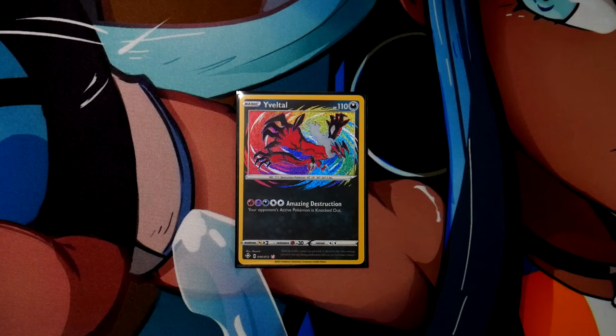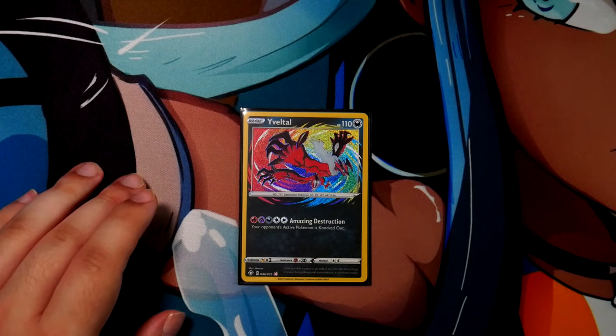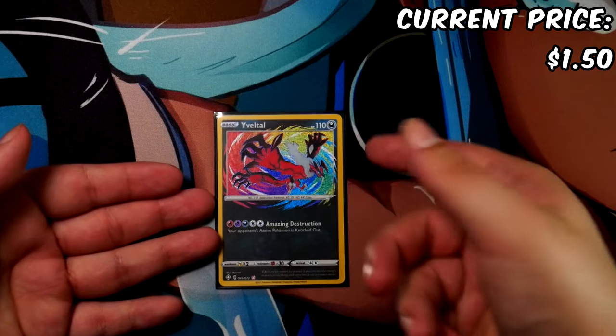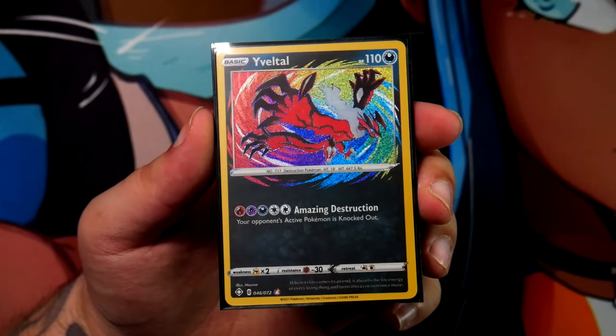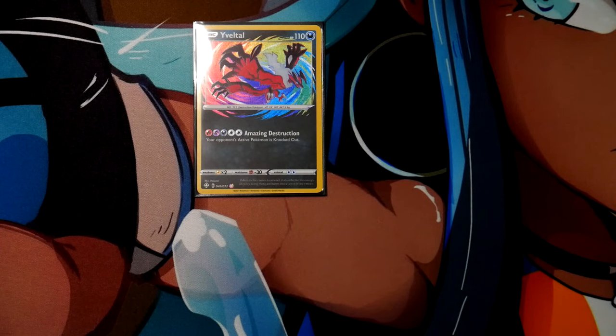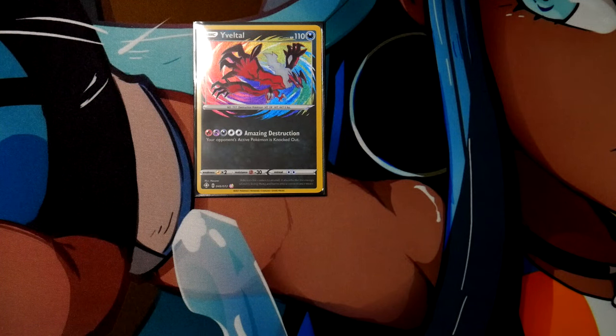Amazing Rare Pokemon cards — I only have one, but there are eight in total, and all of them are incredibly cheap. For example, this Yveltal can be had for like $1.50 with shipping. For such a nice card — these Amazing Rares are so, so cool. I'll put up a picture of each of them including the price so you can see which one you might want to buy. The Rayquaza from Vivid Voltage is probably the most expensive one, but even that sits at like €3.50 shipped. All of them very, very affordable and awesome pickups for the collection.